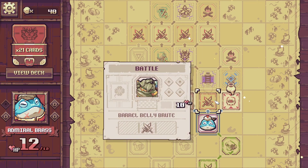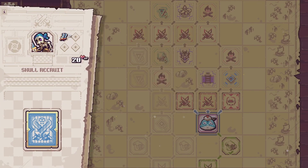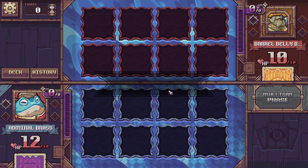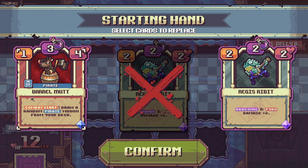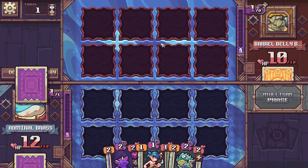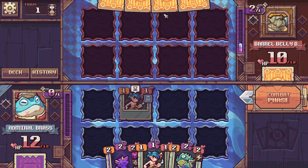Looking at the map, we can go for a hard elite fight into a relic, or a regular fight into a relic. The elite enemy has a relic where your minions costing 2 or less get Dual Strike — that seems scary. I'll take the safer path and get the free relic instead. Let's not take the dangerous fight today. Into the next battle: I go first and my opponent gets a prism gem.